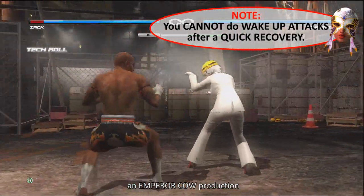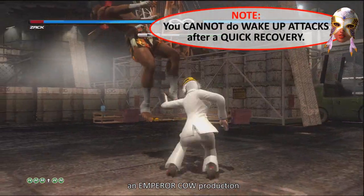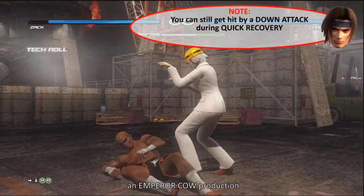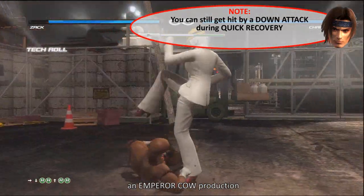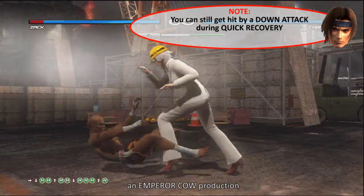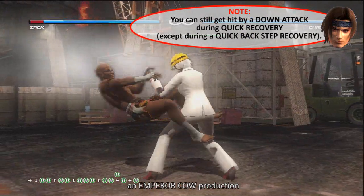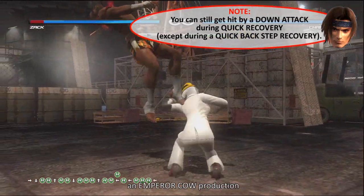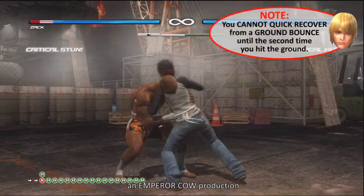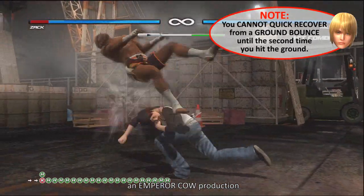Although you get back up quicker with a quick recovery, you cannot do wake-up attacks afterward. Also, you can still get hit by a down attack during a quick back step recovery. In addition, you cannot quick recover from a ground bounce until the second time you hit the ground.